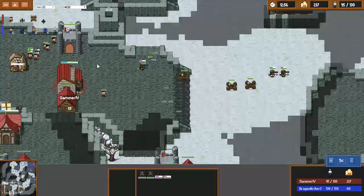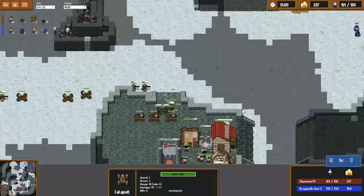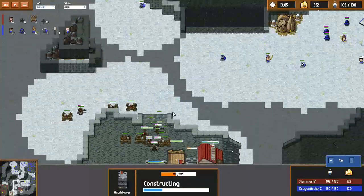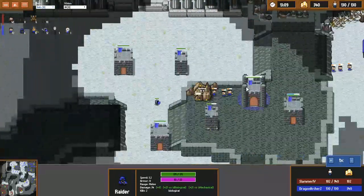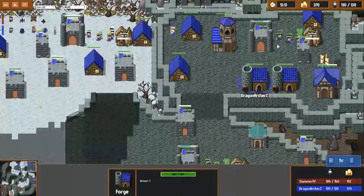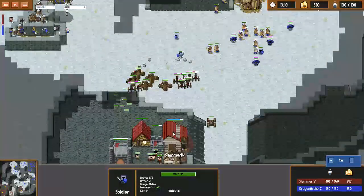So I'm just going to continue to slow it down, macro out a large mech force, and start taking control with towers wherever I can. Meanwhile DragonarcherZ is at a really nice economy — he's probably at around 130 workers and he's already got his plus 5 attack, so his soldiers and archers are at full strength.